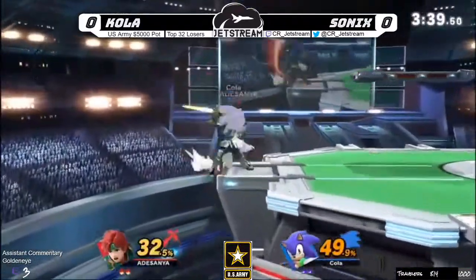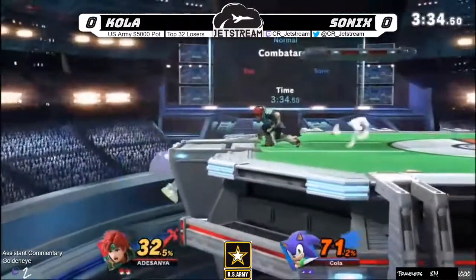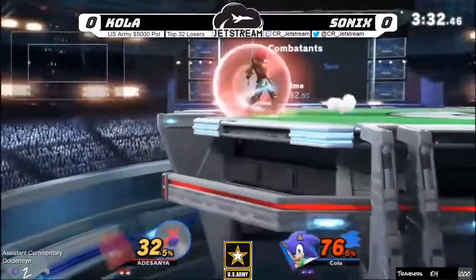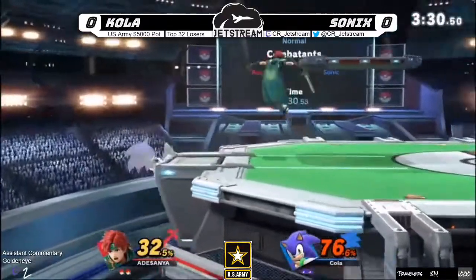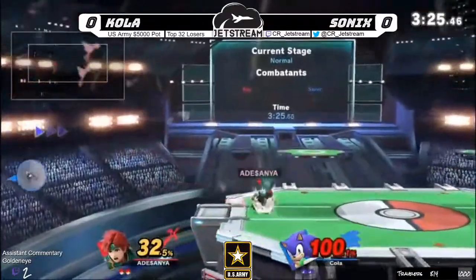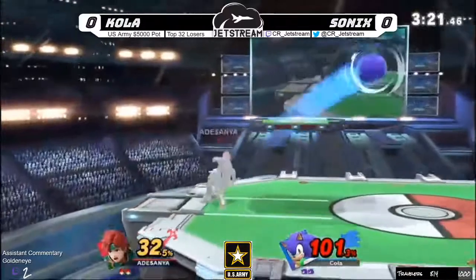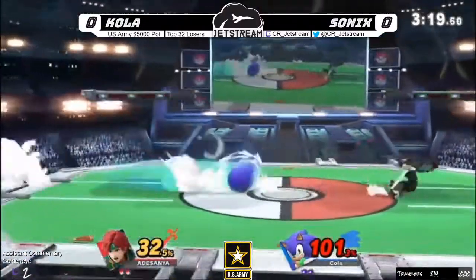Oh okay, he's okay! This game is still really even — that whole entire stock lead Sonic had is gone now. Cola is taking control of the situation, getting so much damage at the ledge. There's the jab hitting the ledge — oh my god! The pressure from Cola on this ledge — he got 70 percent from that ledge trap.